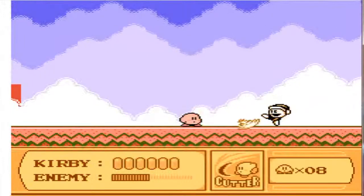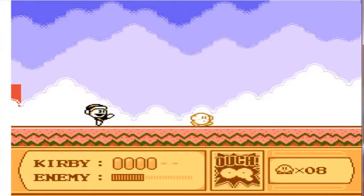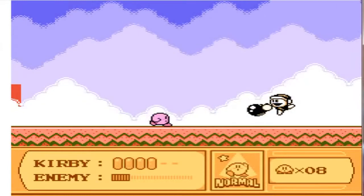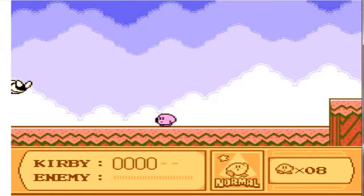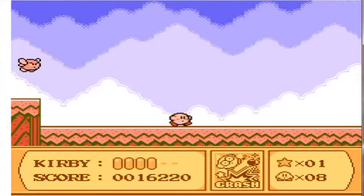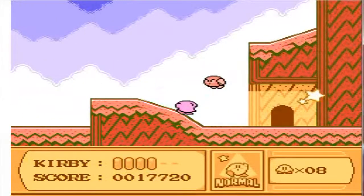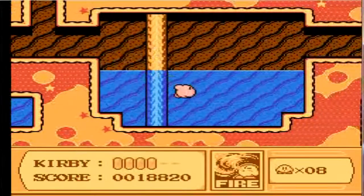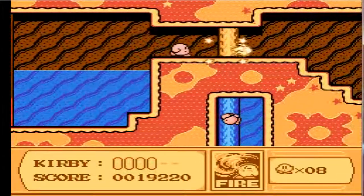Right here is our first mini-boss, Poppy Brothers Sr. — basically the same as every Poppy Brothers Sr. or Jr. that's in every Kirby game. He just throws bombs at you — pick up the bombs and throw them back, spit them back out at him. He'll just jump over you. And you get an attack called Crash, but you can only use it once, then it's gone. There's fire again. And underwater, unlike in Kirby's Dream Land, you can use an underwater attack — it shoots out water and kills the enemy.